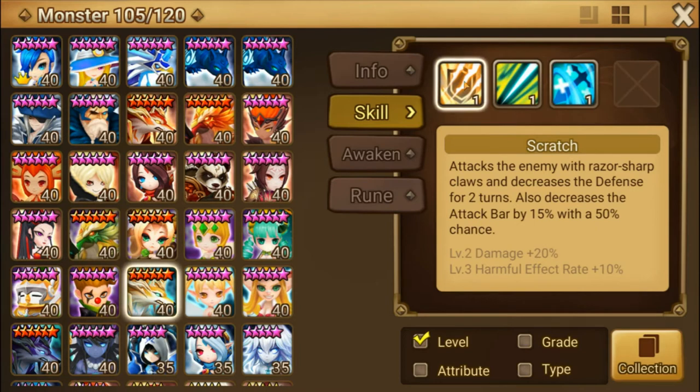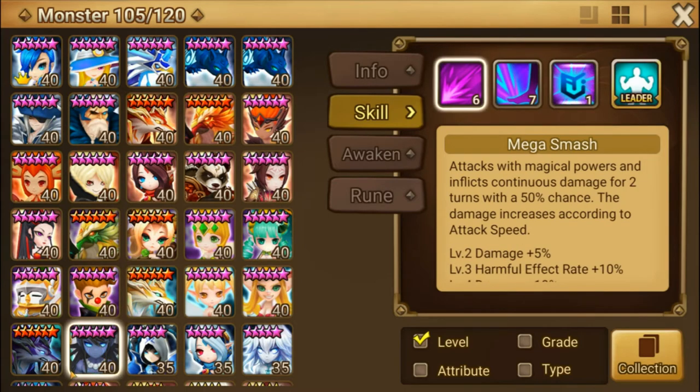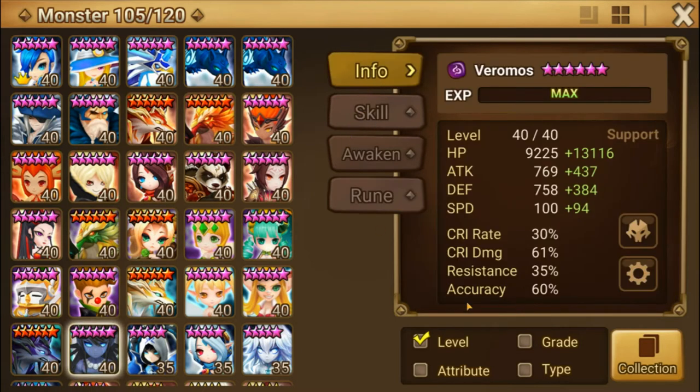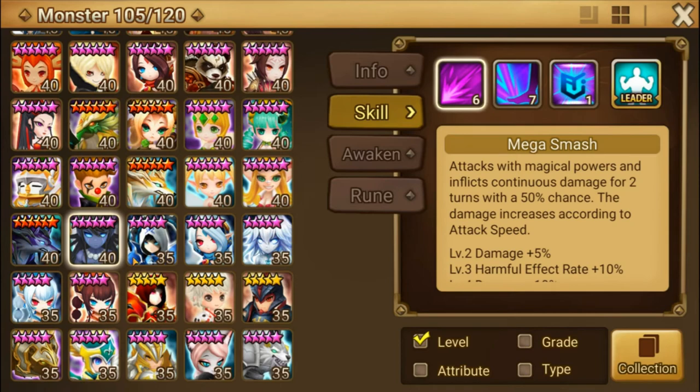Your Bella would also benefit from Focus — her skill 2 is a strip so she removes all debuffs from the target. For Varamos, you could do swift focus or swift energy on him. Mine's on energy for the extra HP, but his skill 2 has a chance to stun and his skill 1 does continuous damage. If you have enough HP you can do focus; if you have enough accuracy you can do energy.